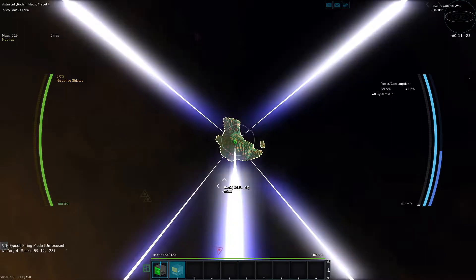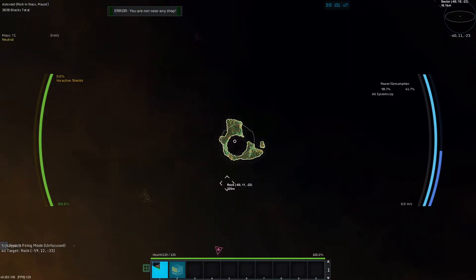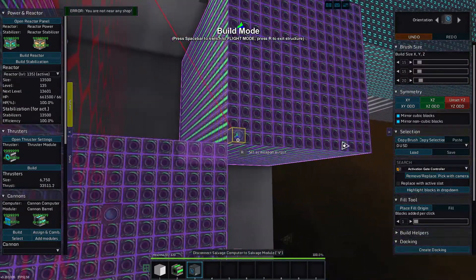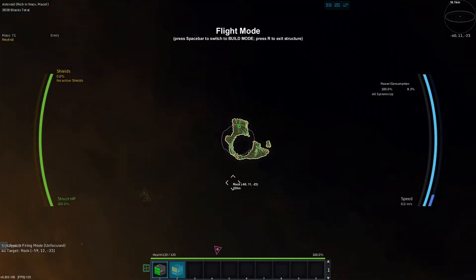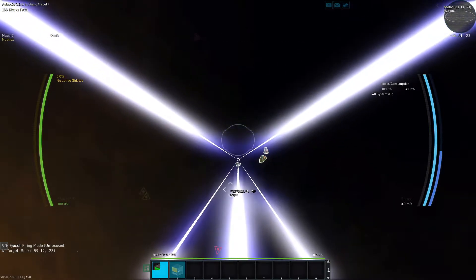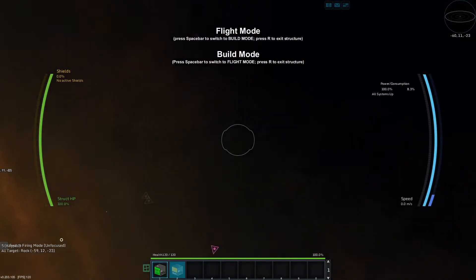We want to go pew. All right, that is not what I wanted it to do. So can we set these as the weapon outputs then? Okay, that is closer. All right, let's find us a new asteroid.